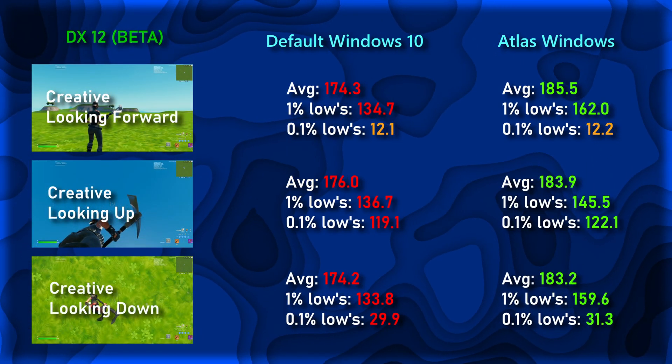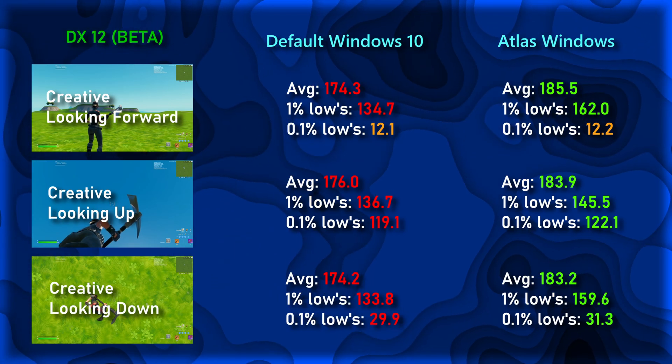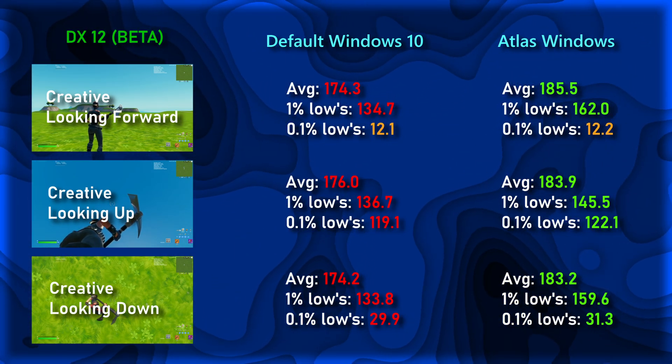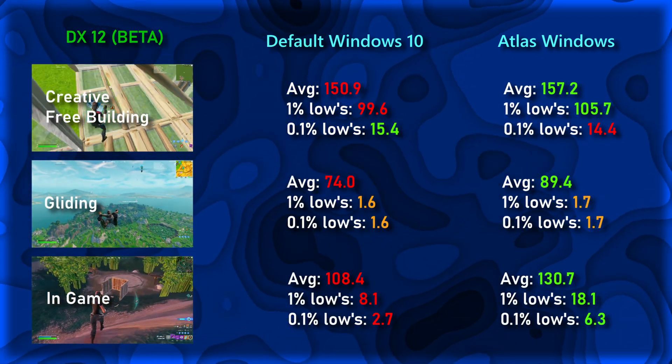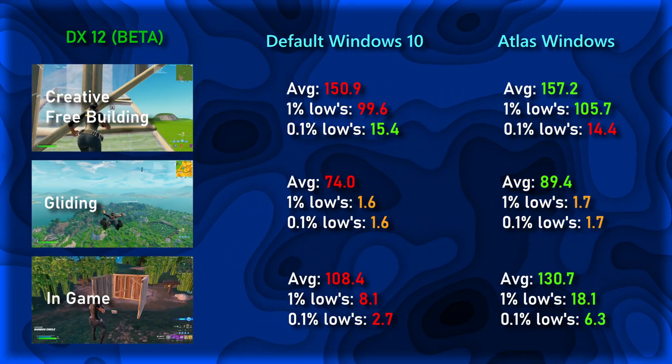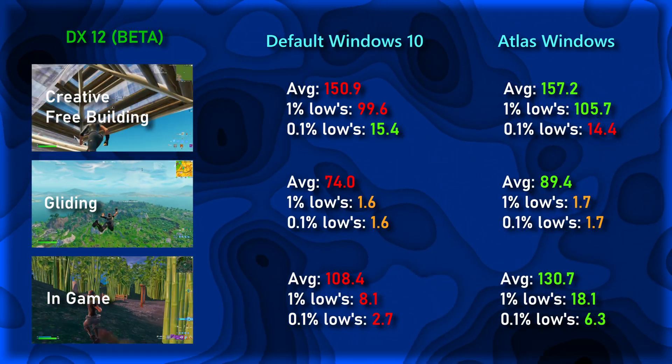Next, we have DX12. In the static tests, we see a nice increase of 10 FPS on average FPS, and a 10–30 FPS increase on 1% lows, with the 0.1% lows being relatively the same. In the dynamic tests, we see an increase in average FPS going up 7–22 FPS, and in the 1% and 0.1% lows, performance is relatively the same across the board.